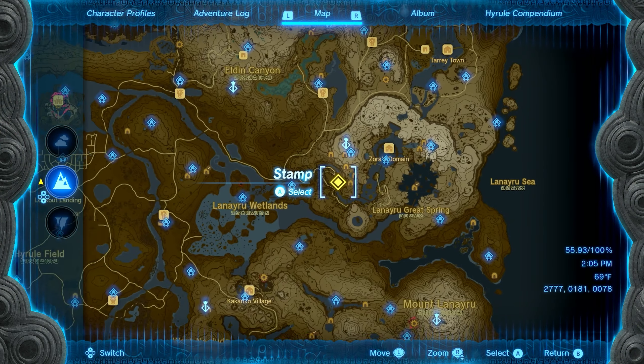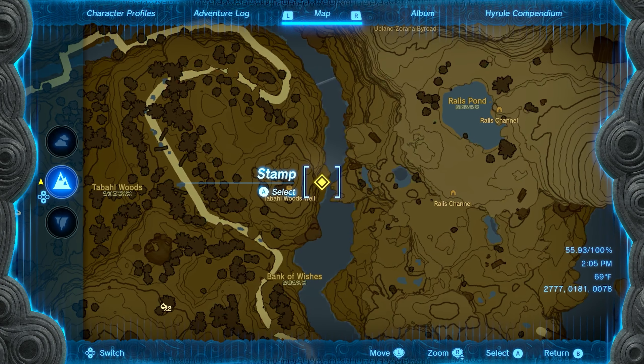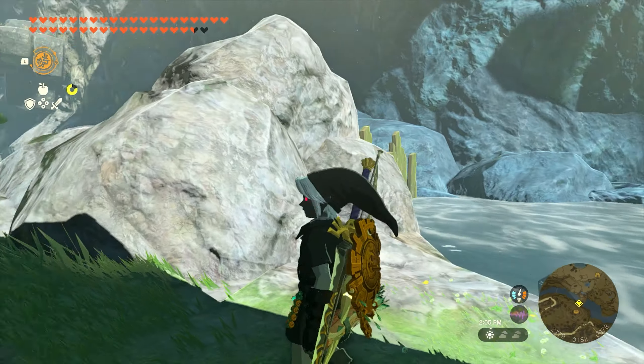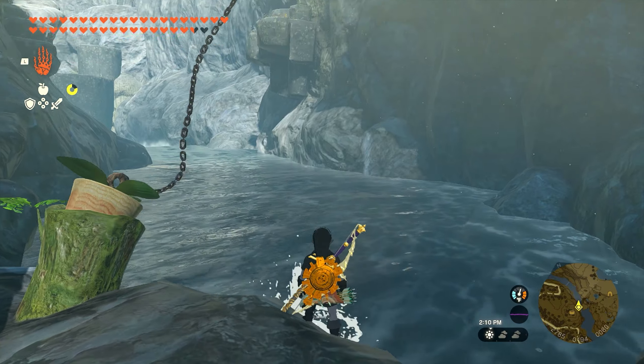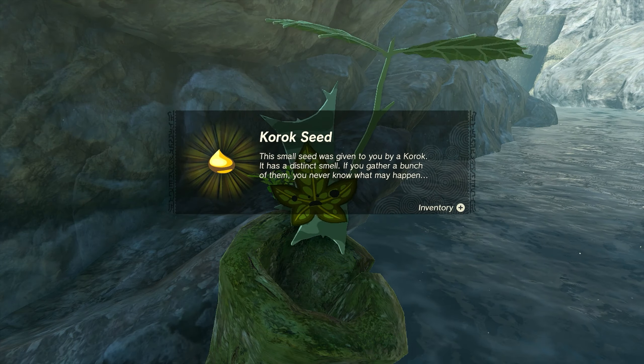For number eight, we're pretty much in the same spot — this time across the river, just north of the Bank of Wishes. Once you make it over here, behind the rock is going to be one of those little cork things stuck in the ground. We're going to pick up the other side and dunk it into the water, let go, and it'll fly up and pop the other side out. We'll get seed number eight.